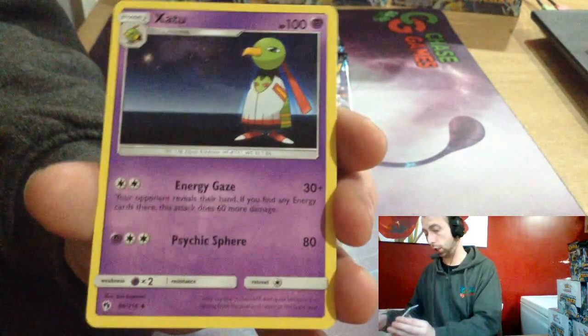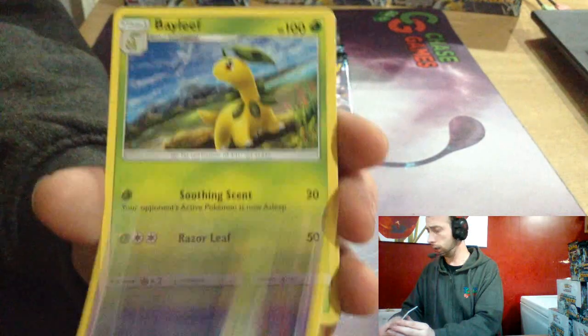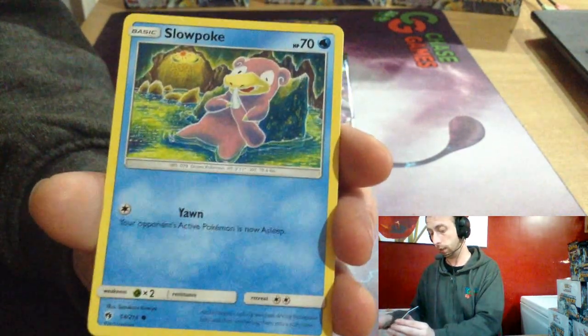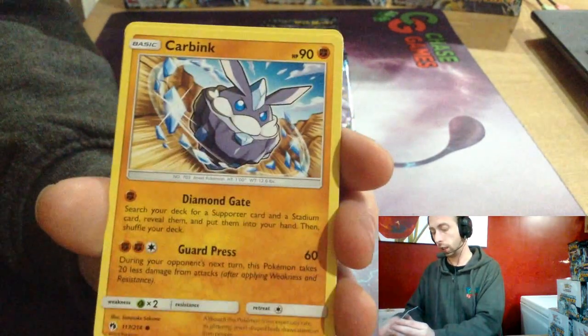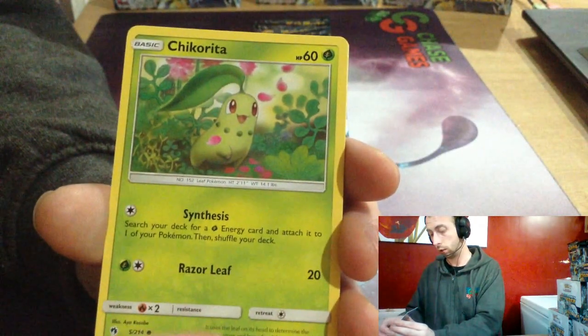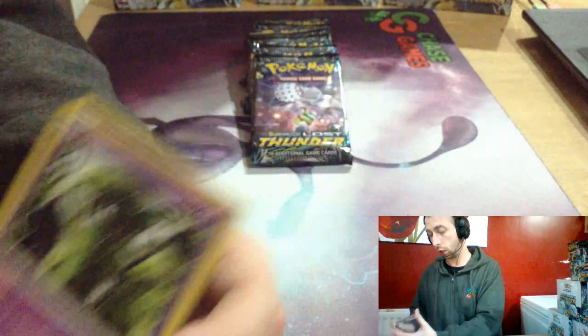We've got a Fighting Energy. We've got two — Bayleef, Dendee, Slowpoke, Bruxish, Larvitar, Carbink, Chikorita, Yamask reverse, and Unknown Damage.